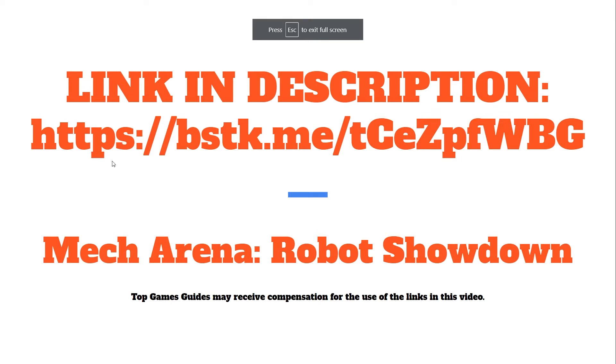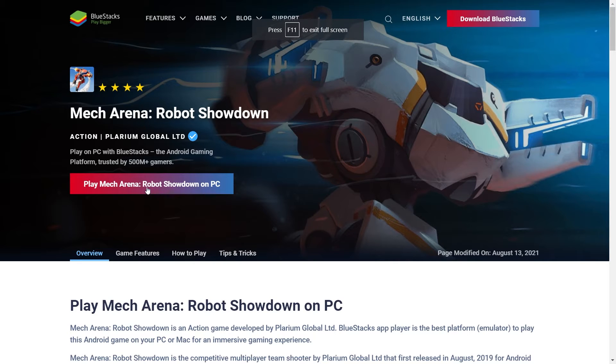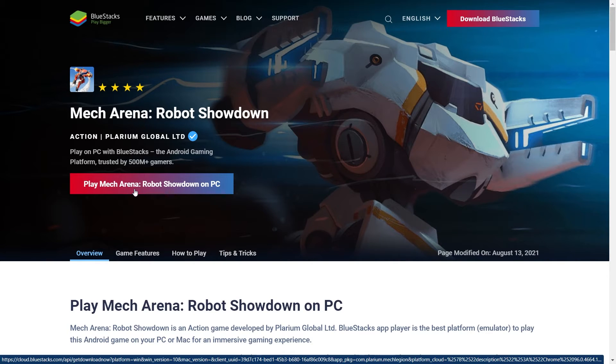First, you are going to want to use this affiliate link that should be in the description or on screen now to download Mech Arena Robot Showdown, which will bring you to this page. Where you're going to want to press this big button that says Play Mech Arena Robot Showdown on PC — just click it.